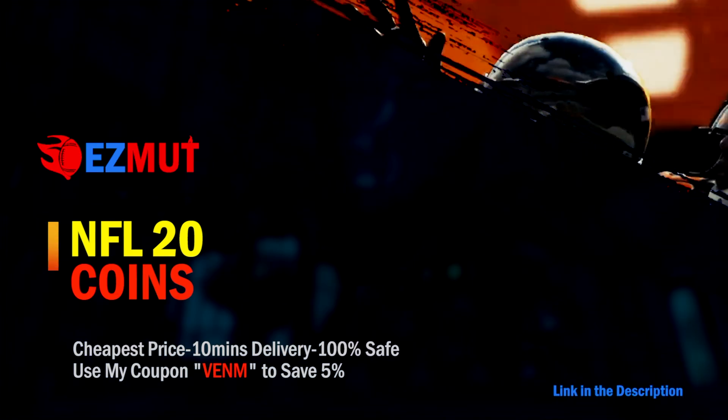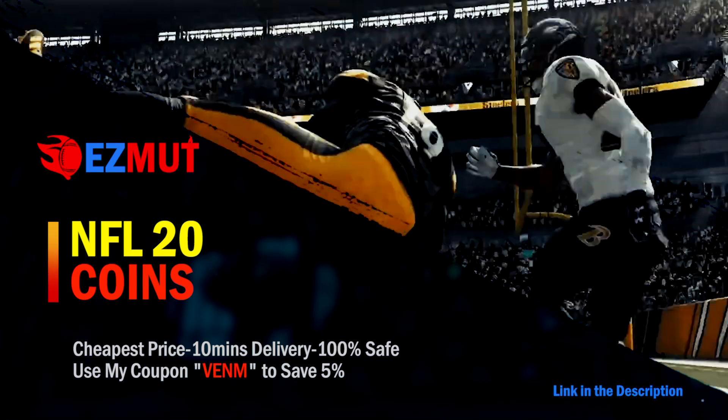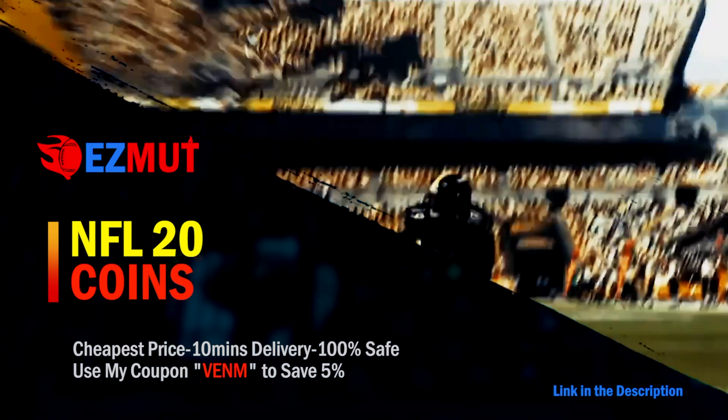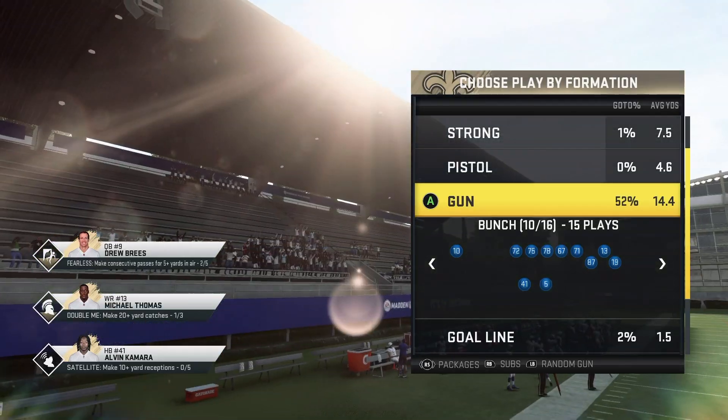For fastest and cheapest Madden 20 Ultimate Team coins, make sure you go check out my sponsor easymutt.com - use code Venom at checkout for five percent off. What's up guys, Ton of Fire here, back in the video.